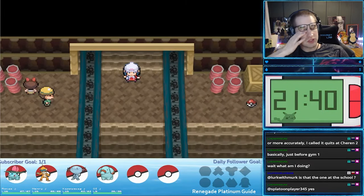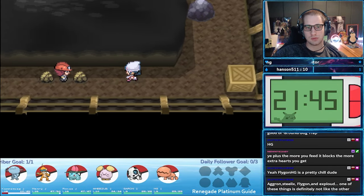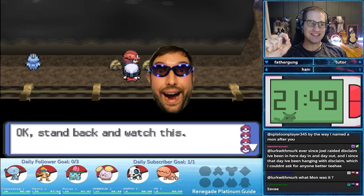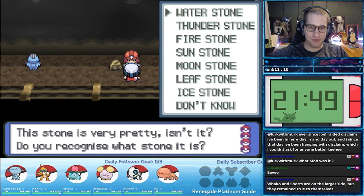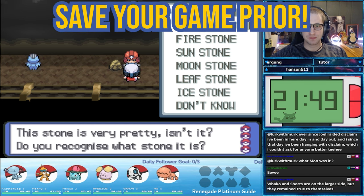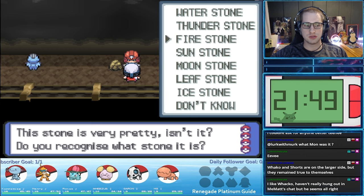Into the mine to find Roark. The Muscle Band, a great held item, is in here so do not miss it. Roark is in the bottom portion of the mine chilling next to some rocks. If you talk to him, he will tell you some lore and give you a free evolution stone. A word of warning: it is very easy to accidentally pick the Water Stone, so take your time through the dialogue and pick the stone you actually need. If any of your encounters so far are stone evolutions, pick the stone that benefits them — having a fully evolved Pokemon going into the first gym is absolutely busted.